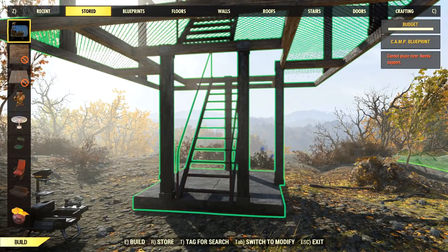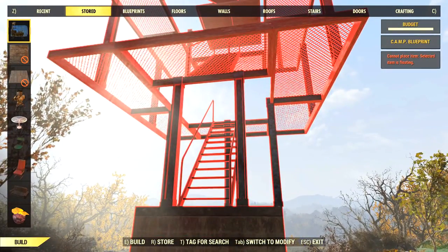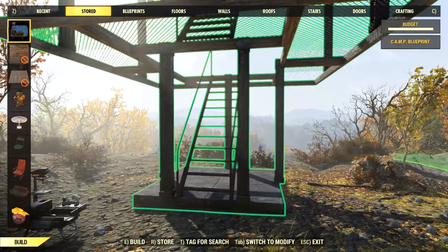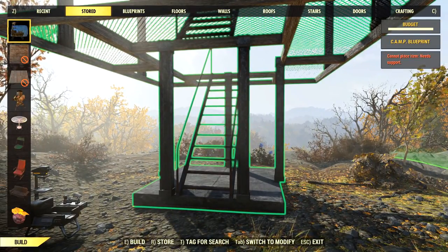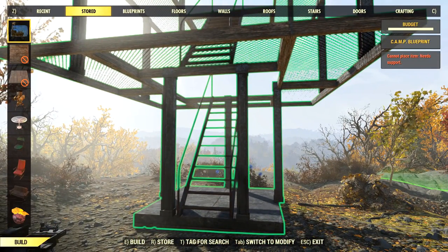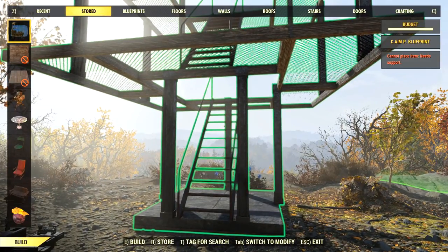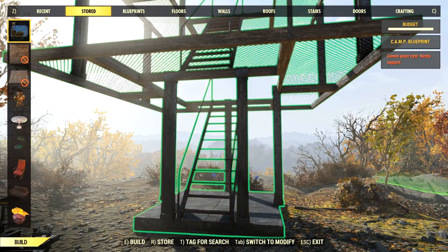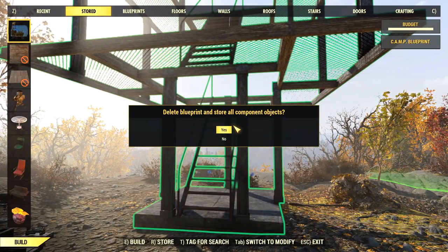Cannot place item - need support. It's those pillars or columns - they've decided they don't want to be in those places now. Those things are weird and unreliable, I'm going to remove them. Now I've got to figure out how to break stored stuff up into multiple pieces. If I press store, it says 'delete blueprint and store all component objects' - so I'll have to do that and throw the thing back together.